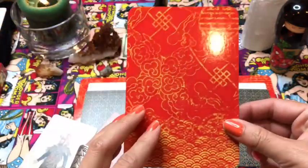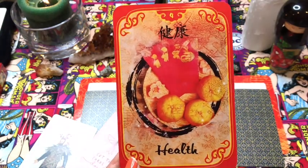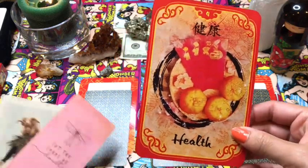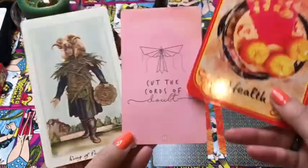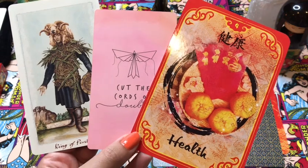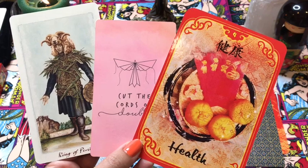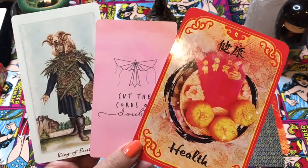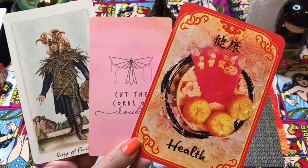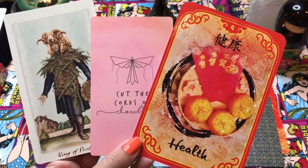Our big card from the Chinese fortune reading cards says 'health.' So in order to increase your financial prosperity, you need to be in a financial mindset. Do a little bit of shadow work and figure out why you might be limiting yourself from what you can and cannot achieve, or saying 'I can't make this amount of money, that's ridiculous.' Figure out where that's coming from.